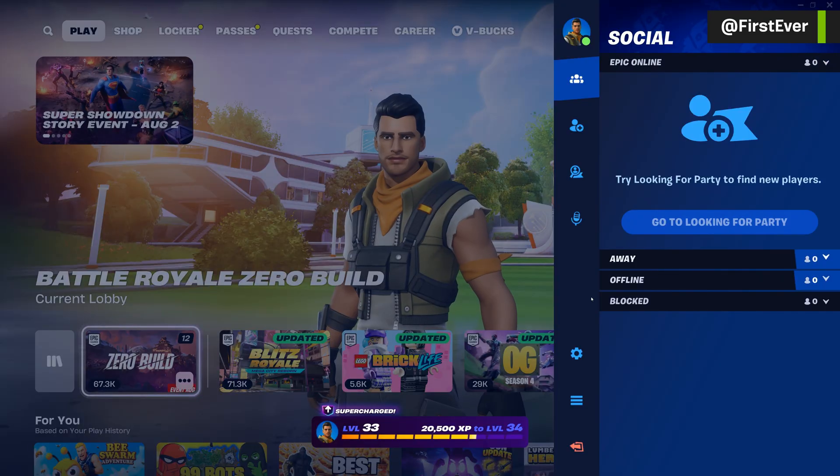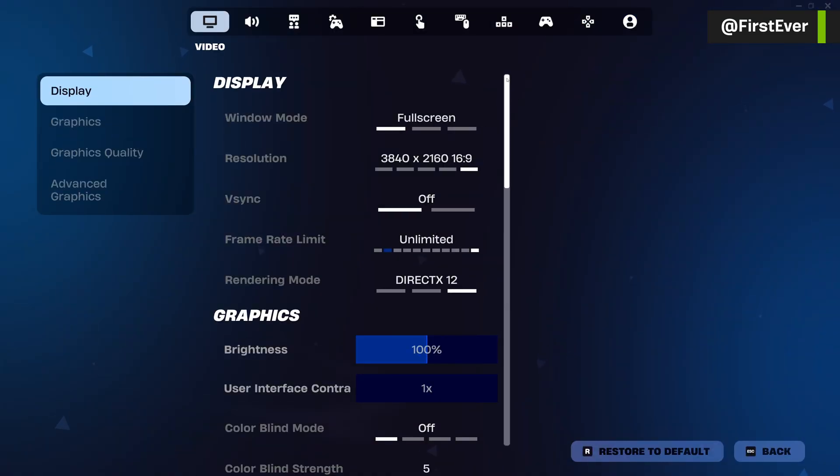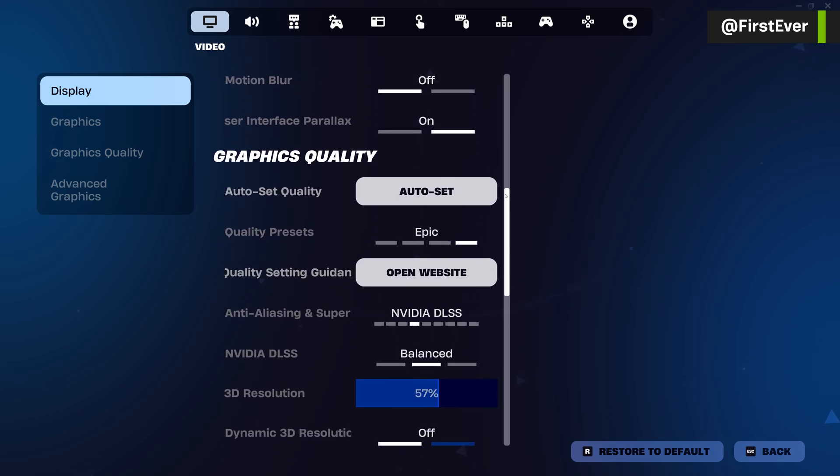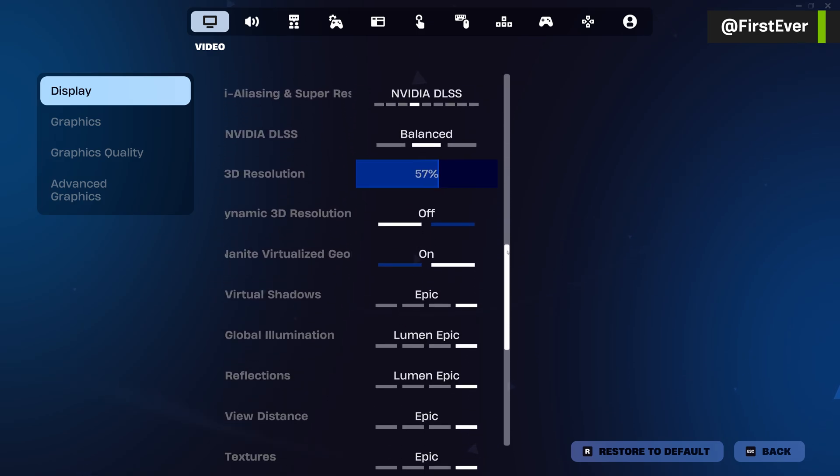Visually, Fortnite looks far better than many of its competitors. But the real question is: can I actually play it at 4K resolution, max settings, with ray tracing enabled on a 13-year-old workstation?